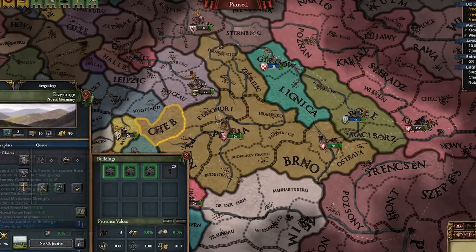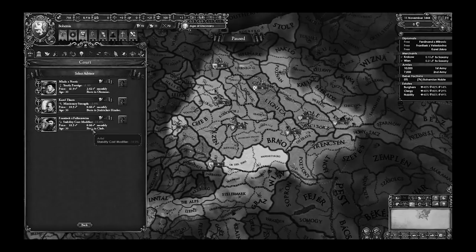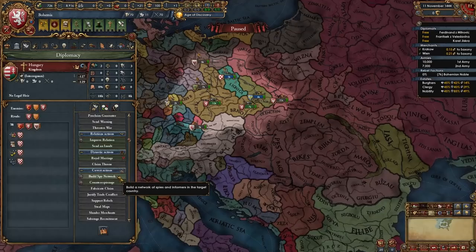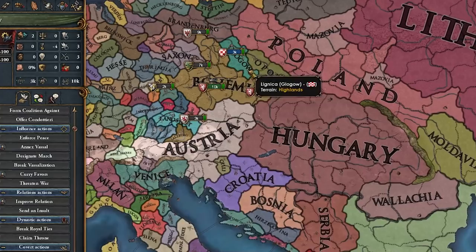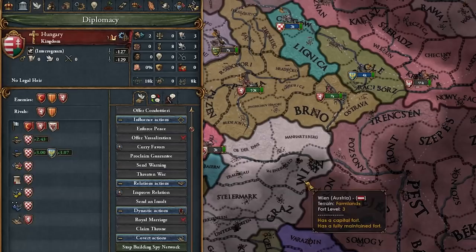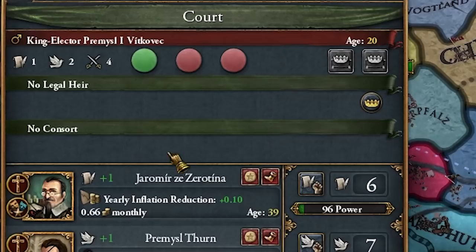Let me do some estate stuff. We immediately want to start developing Cheb up to 10 so we can make a ton of money from gold. Let's hire some advisors — no inflation reduction guy, so let's fire one and hope we get them later. I'm going to start spying on Hungary right away, improving with the Ottomans right away, and improving with my allies right away. Now I'm just waiting for that event.